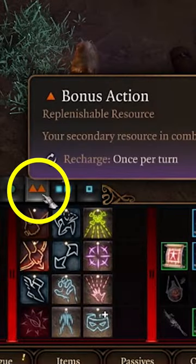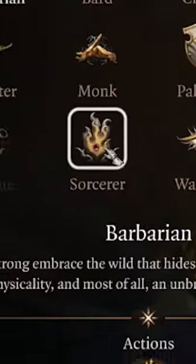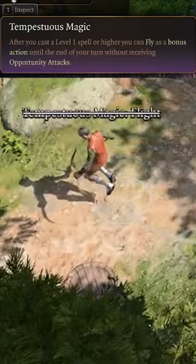Now that you have two bonus actions to use up every turn, let's get a little magical by dropping into the storm sorcerer. This gives us the ability to fly as a bonus action anytime we cast a leveled spell.